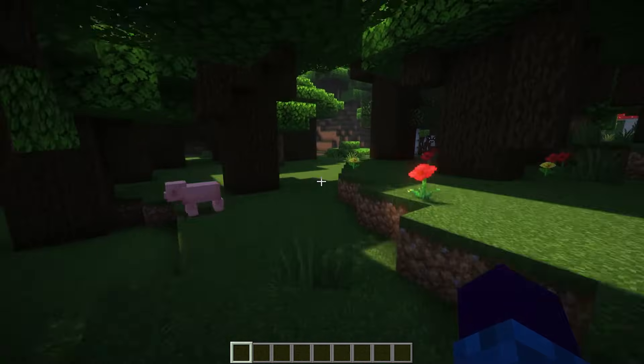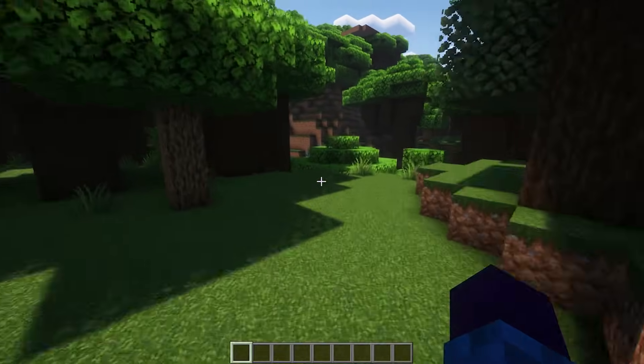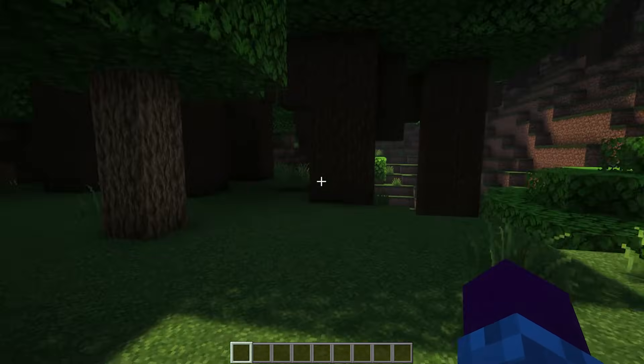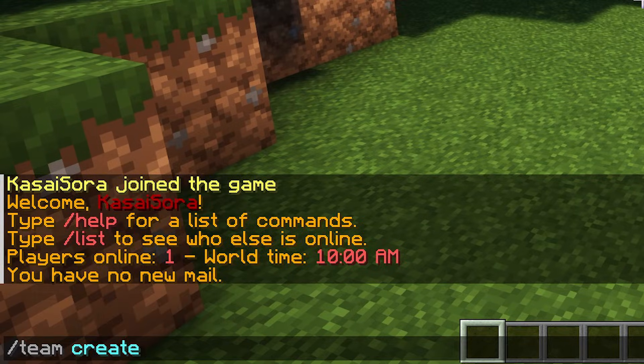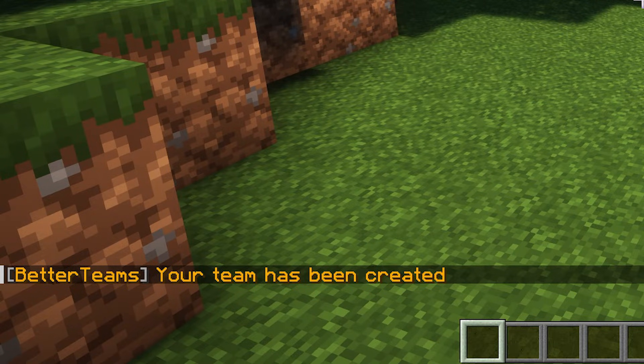So after successfully installing the plugin, the very first step will, of course, be creating a team. The way you want to do that is type slash team create, and after that, the name you want for your team. In my case, it's going to be MemberCat. Only the YouTube members will understand. So team create MemberCat, going to press enter, and there we go. Your team has been created.